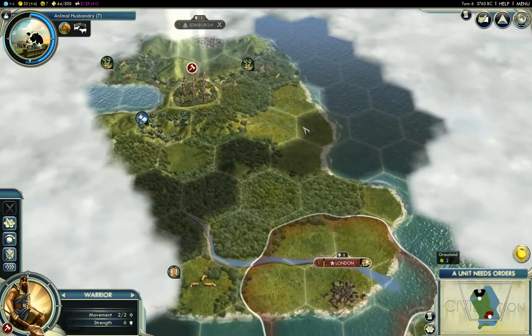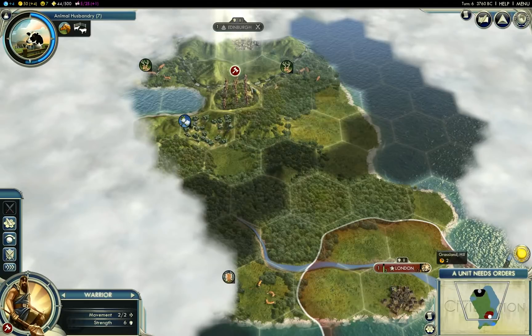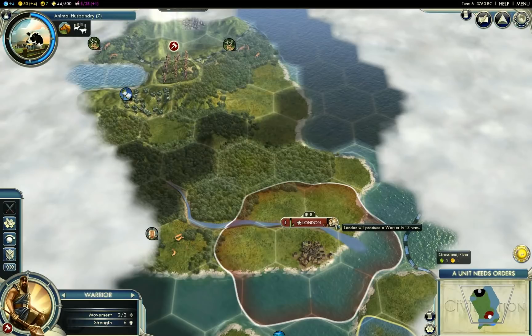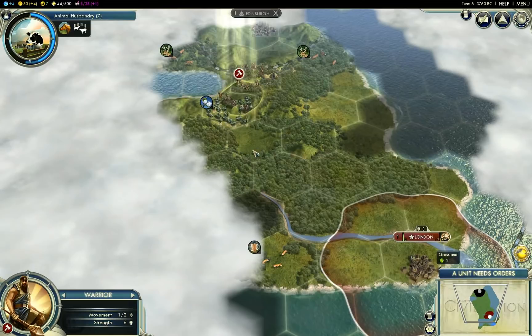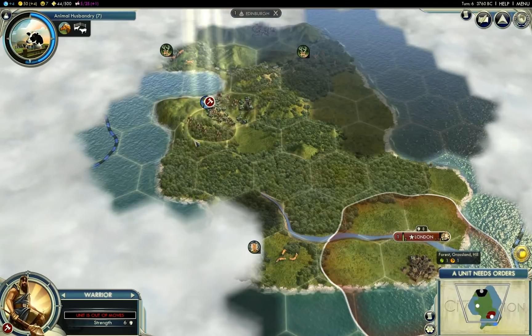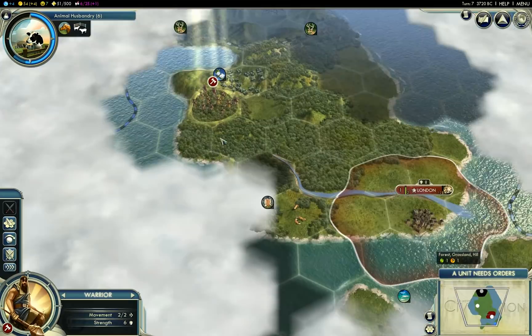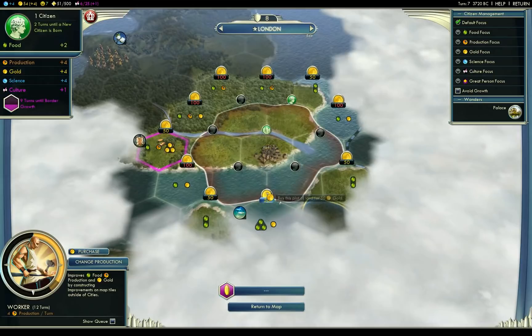We could plop a city down in the middle of this area — it won't be coastal, but it'll claim a lot of really good tiles, and maybe we can rush expand towards the deer. Well, I can't start the settler now anyway. I think I'm going to wait for the worker to complete regardless, because the settler would build too slow. We've got some territory down there — I'm definitely going to want to claim that fish ASAP. In fact, I've got enough money right now, so I will buy the fish tile.